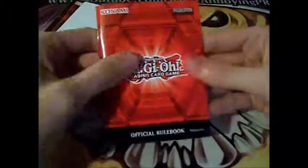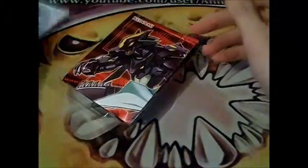Here's the back if you can see that. You guys should already know what's in this. We have the rulebook, obvious stuff, and the security card.